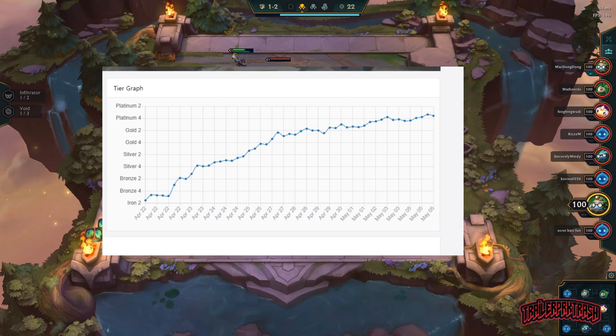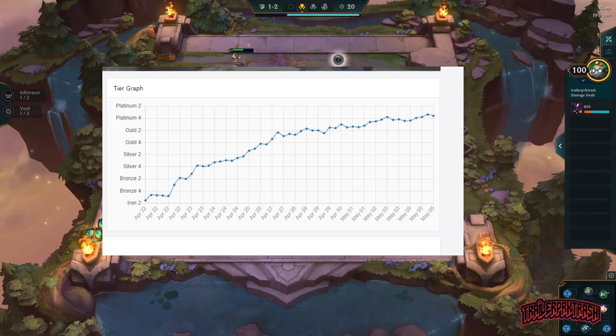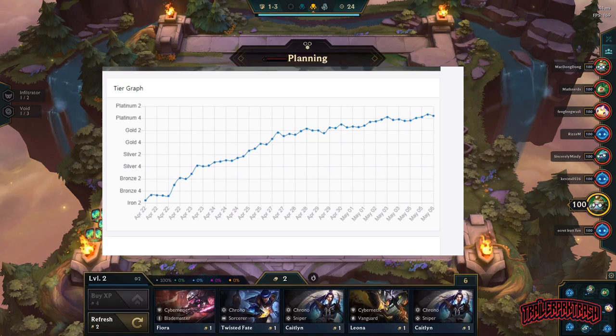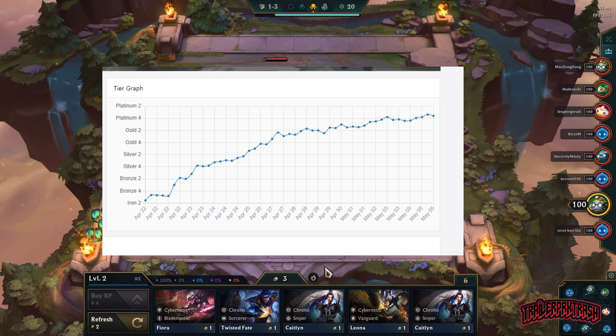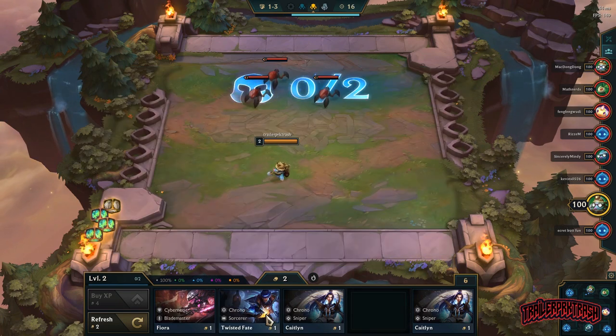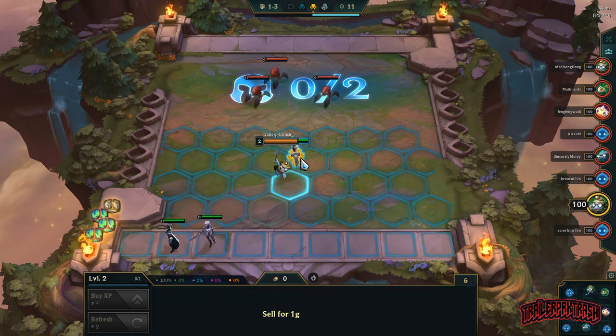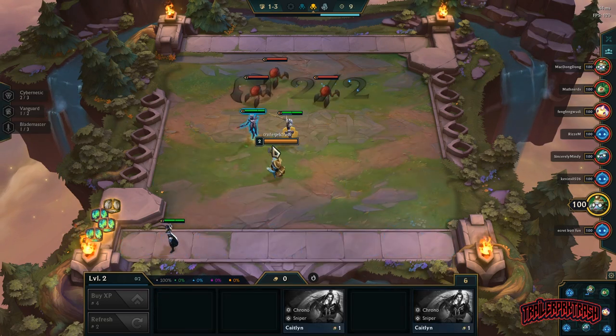As you can see, I started out not knowing the compositions whatsoever — just jumped into ranked and placed all the way down in Iron Two. Yeah, I know. But as you can see, we've kept on playing and we're continually going up. Right now we are in Platinum Four, and hopefully we'll keep going up and possibly hit Masters. That is the goal. But now back to the guide — let's jump into it.